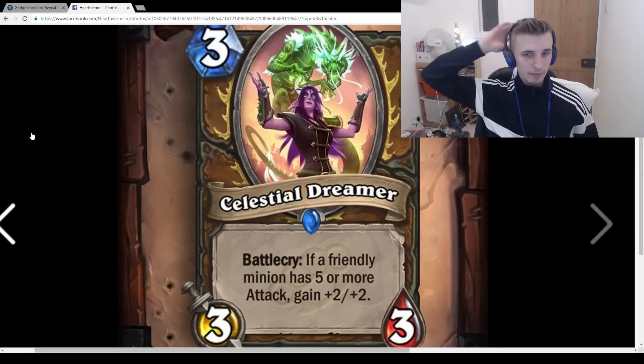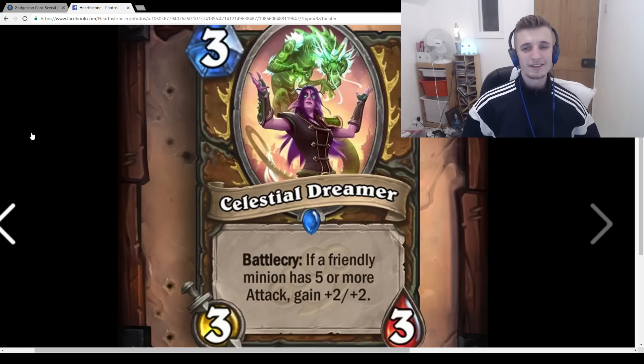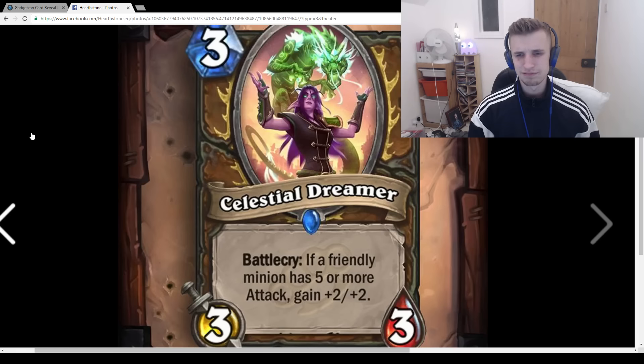Feral Dreamer: 3-mana 3/3, Battlecry: If a friendly minion has 5 or more attack, gain +2/+2. On turn 3 you're pretty much never going to be playing this card — it's way more of a late-game 3-drop where you have a big minion already on board and then play this. Which just seems not great.